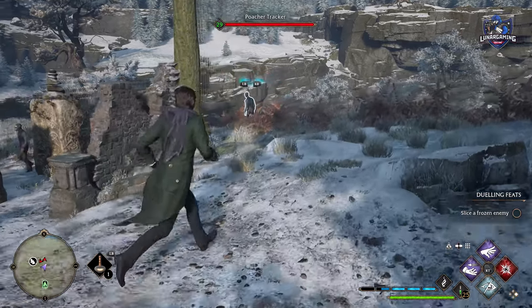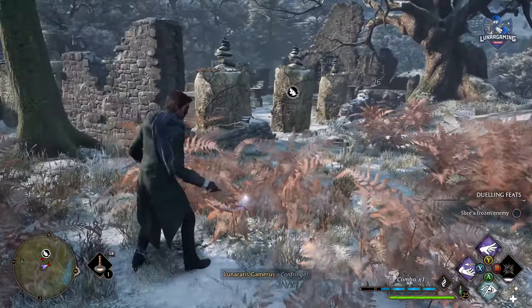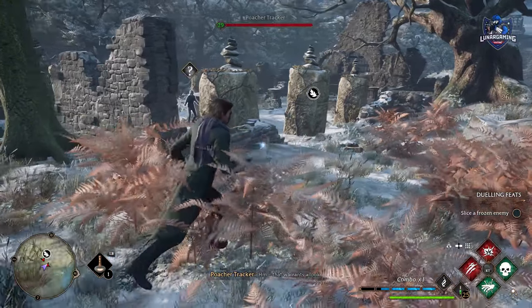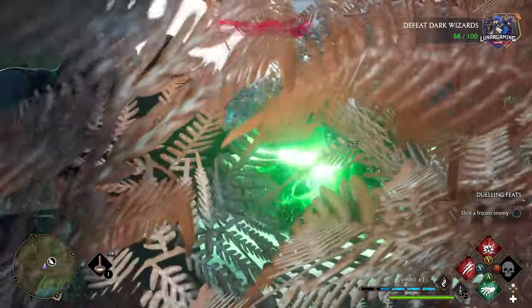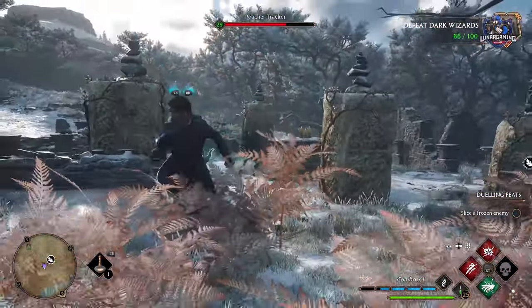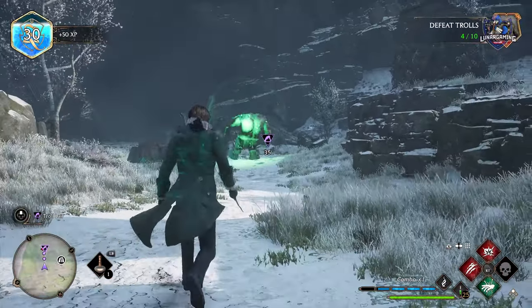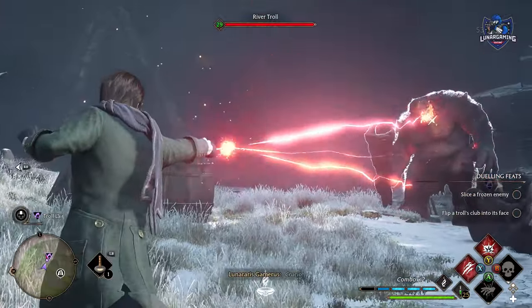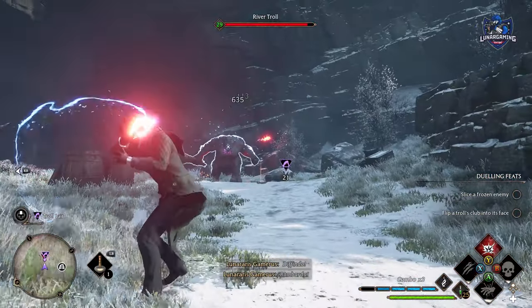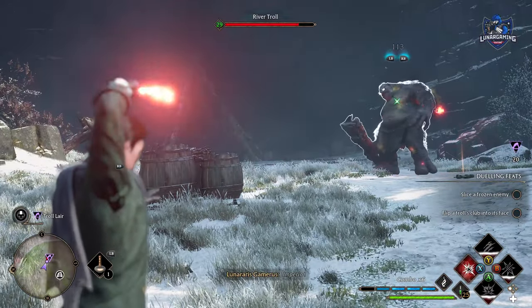You can open your spell menu and change your spells mid-combat if you want to change what you're using. If you equip different attack spells to all your different spell sets, that will allow you to spam your spells and once you've cycled through around 12 of them, your first spells should be recharged enough to use again. And it's great for using against large single enemies like trolls.